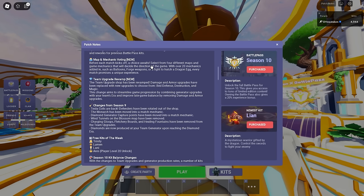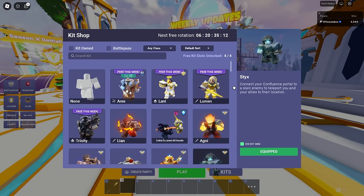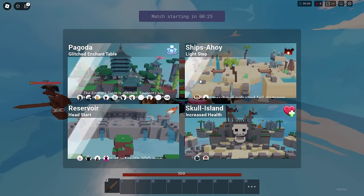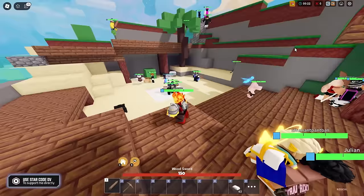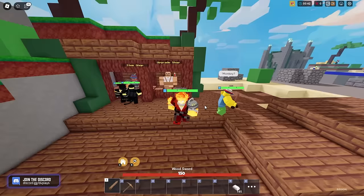They also have a new map voting mechanic, brought tesla coils back, and defenders are no longer in the shop. In the map voting system, each map has its own effect — like negated fall damage, a glitched enchant table, or double health at 200 HP. These effects are randomized, so the same map can have a different power-up each time. At some point I'll do a showcase of all of them if you'd like that.